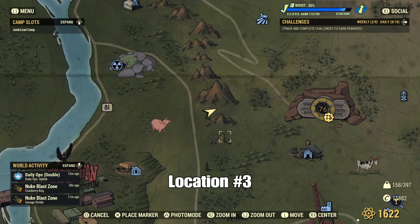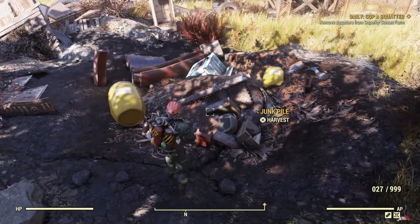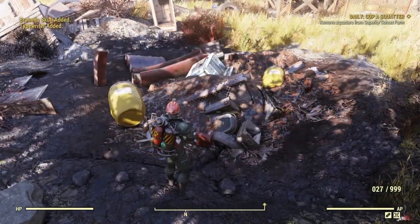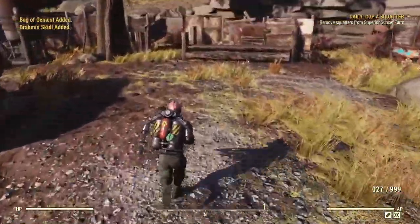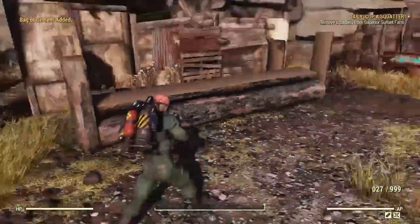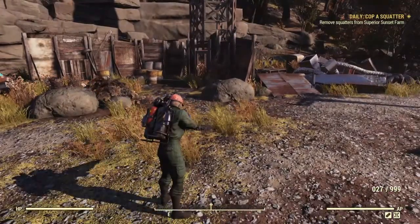Spot number three is directly west of Vault 76 where you start. This is directly west of Vault 76 — this is where the junk pile is. And if you place your camp right, you can get this wood resource as well right here. So you can get wood and junk out of this spot when you place your camp.